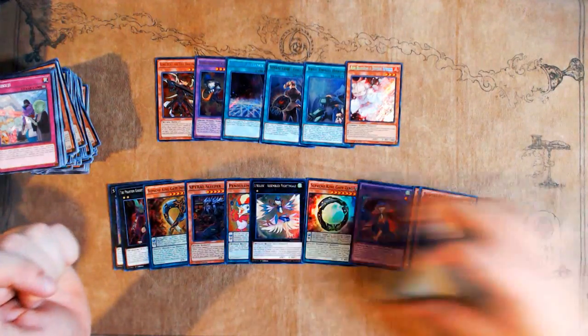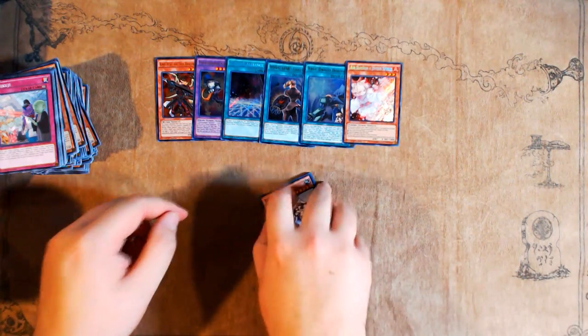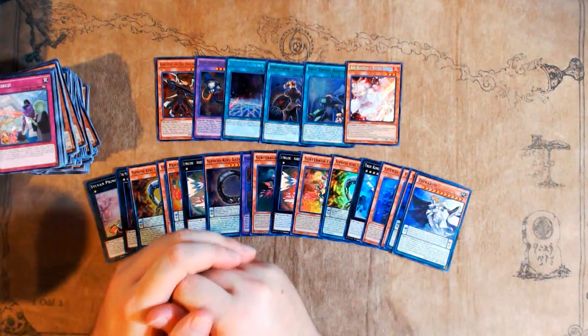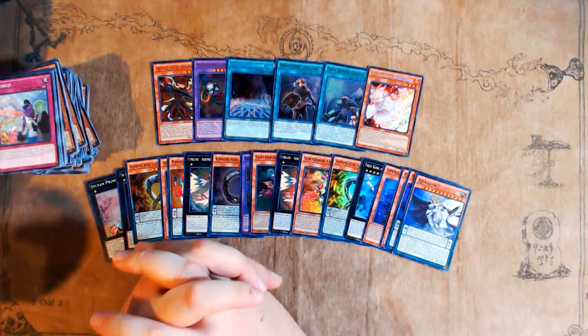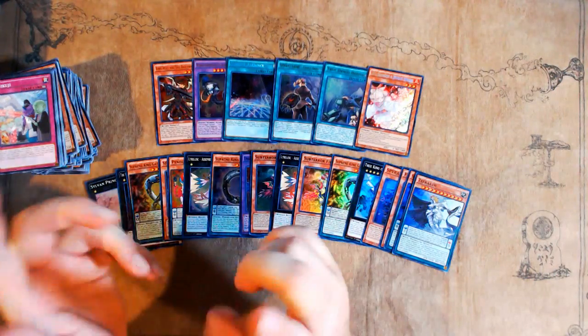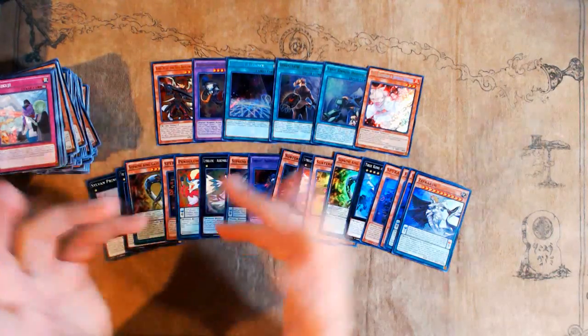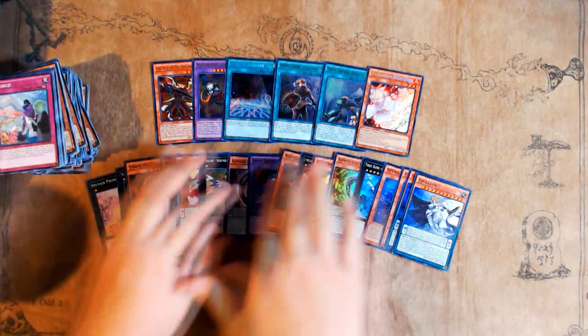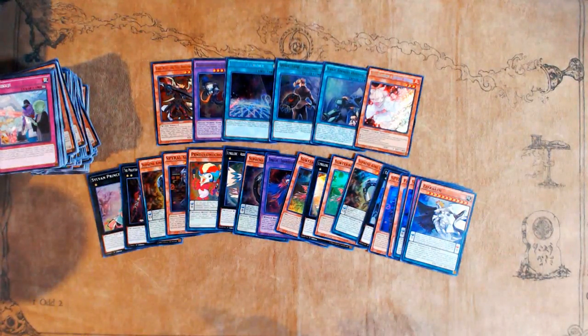Anyway, as always guys, thanks for watching. Let me know your thoughts on this box and these pulls in the comments below. What do you think about Maximum Crisis as a set? Is it just awfully ratioed? I didn't see a Masterpiece, a Dragonic Diagram, a Tornado Dragon, or some other secret I probably don't even want to see. Let me know what your thoughts are in the comments.